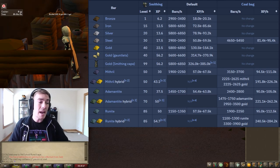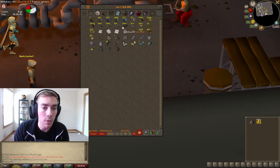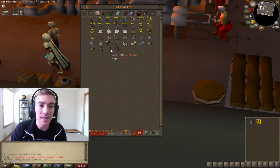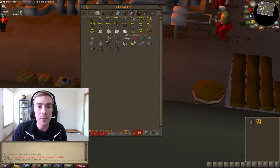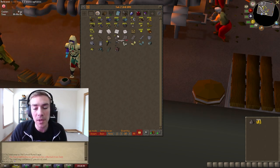So we'll see if this is accurate or not. I have a stupid amount of ores just from doing motherlode mine basically to 92 and I haven't been keeping up with smelting, and my iron man needs some money. So we're going to go ahead and smelt these so we can get them into plate bodies.